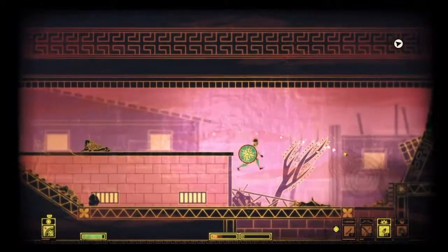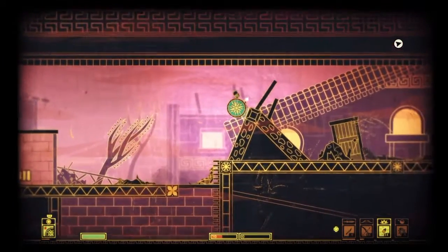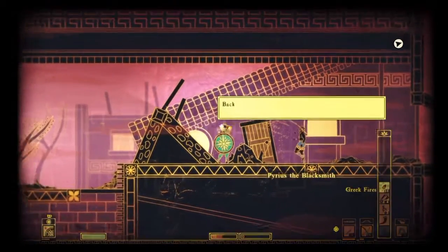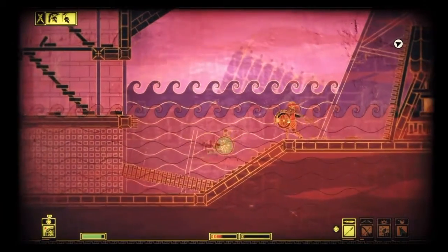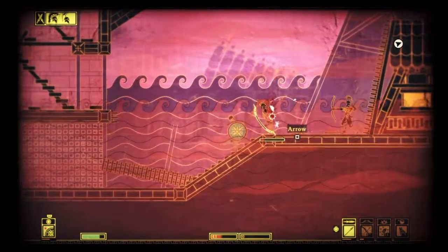From the first moment you set eyes on Alien Trap's newest game, Apotheon, you will immediately notice the game's initial draw. This game is beautiful. The world looks as if it is painted on the side of some ancient Greek pottery, sticking to very natural colors and using an overlay that gives the world an ancient pottery texture.